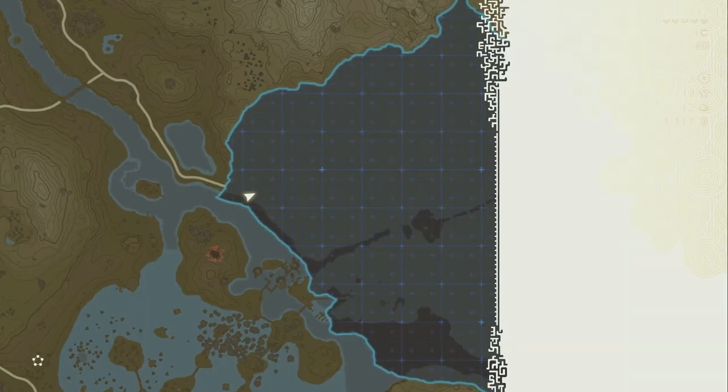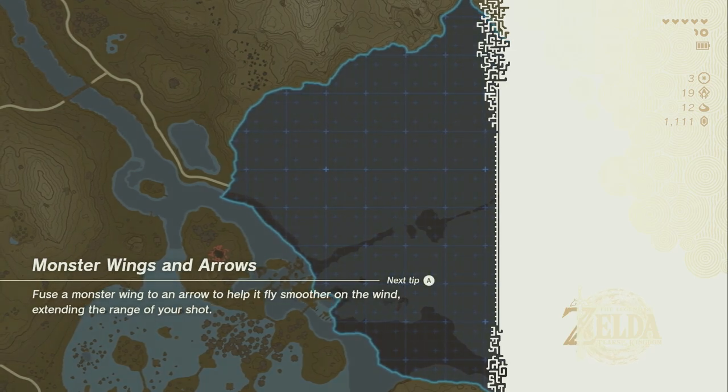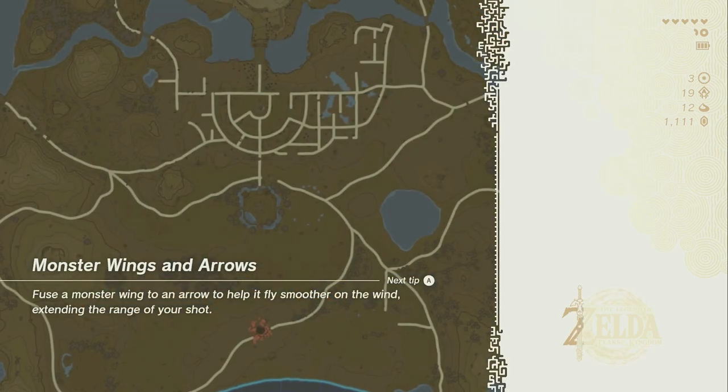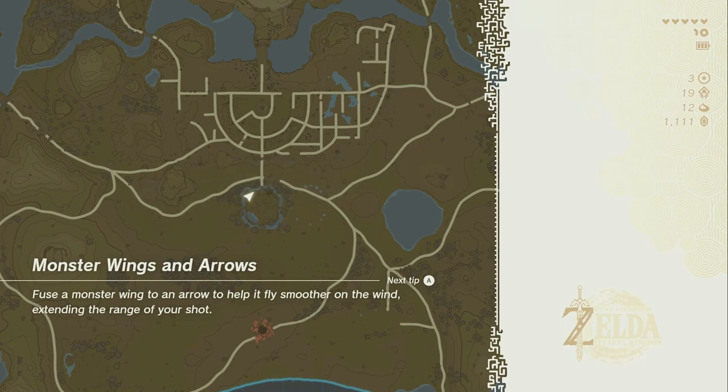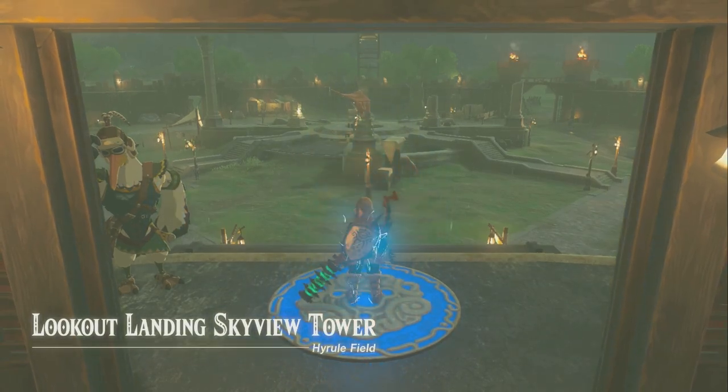We're also going to go to the Lookout Landing Skyview Tower. Go here like once an hour, grab them all, go to a cooking pot, and make stamina. Here's the process: you do that and you'll get six or seven full stamina restores. Then go explore and do whatever — because six or seven full stamina restores will let you do anything. You can climb Death Mountain with that many. By the time you run out, if you use them wisely, it'll be like an hour or two.